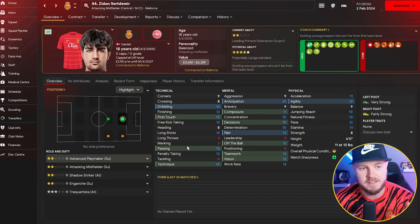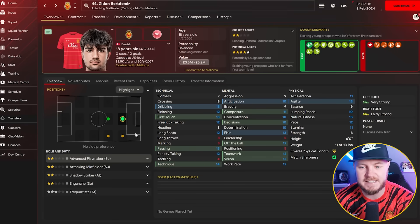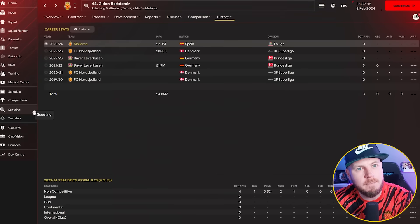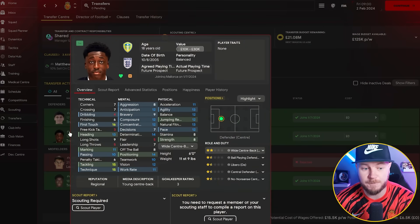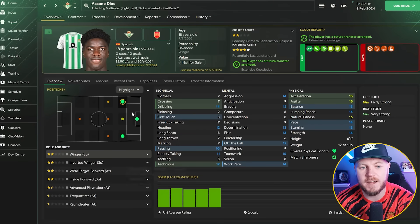We also spent £2.3 million on Zidane Sertdemir, an 18-year-old Danish centre-attacking midfielder who won't be playing first-team football yet, but by next season I'm hoping he'll be bedded into the side. £2.3 million is an absolute steal — he's been at Norgeland, Bayer Leverkusen, back to Norgeland, and now Mallorca. For the summer, we also have some free transfers lined up: Hugo Berincha from Real Zaragoza, aged 17; James DeBio, a centre-back from Leeds with really good first touch, tackling, and technique at just 18; and Asain Diao, 18 years old, winger or striker with fantastic physicals and five-star potential — all on free transfers.